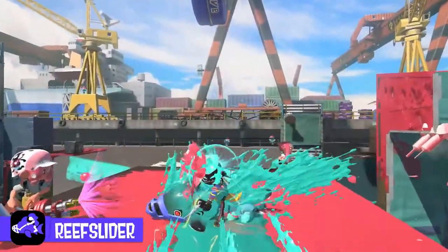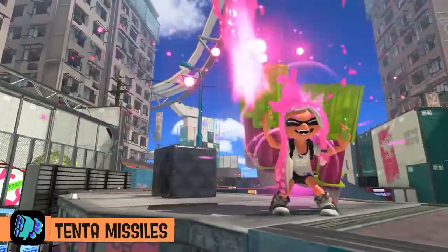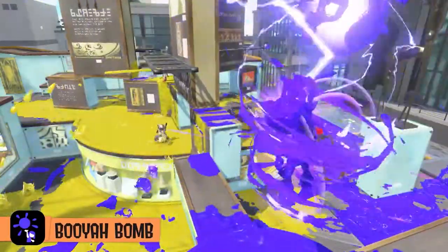Unfortunately, returning specials from Splatoon 2 include Tenna Missiles — ugh — Inkjet, Inkstorm, Ultra Stamp, and Booyah Bomb. Happy about all of those except missiles. Why did they have to bring those back?